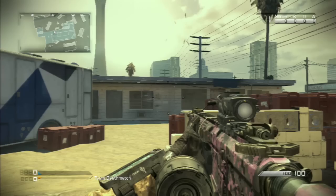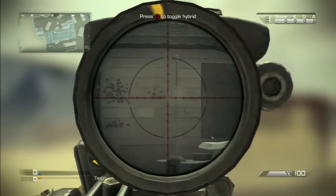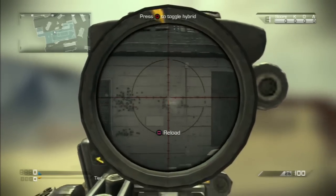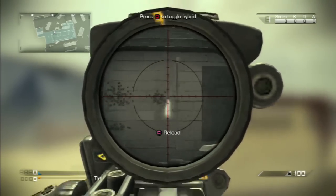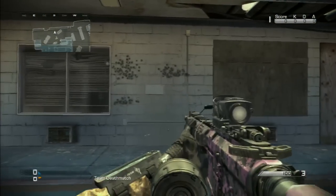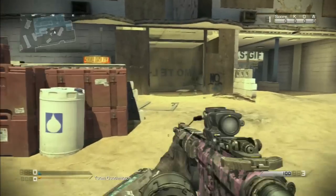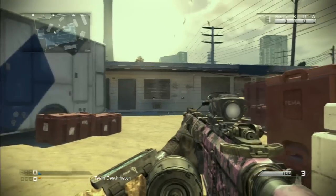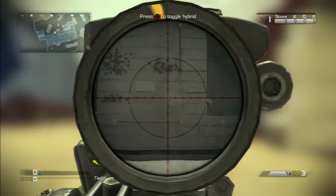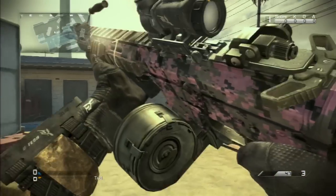Here we have the M27 IAR. What you want to do is add thermal and foregrip. The bullets on the left were from the other LMG I tested — the LSAT. Just by adding thermal and foregrip, the M27 IAR becomes an absolute laser. That spread is about the same size as if you were proning with a stock weapon, and if you actually prone while using this setup, it is dead accurate — you will not miss a single bullet.